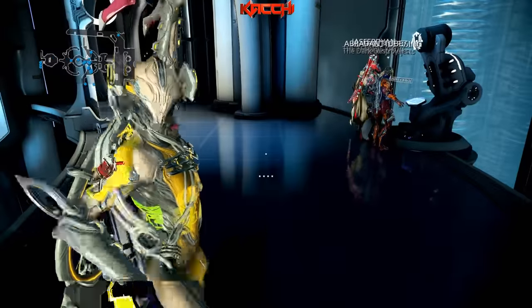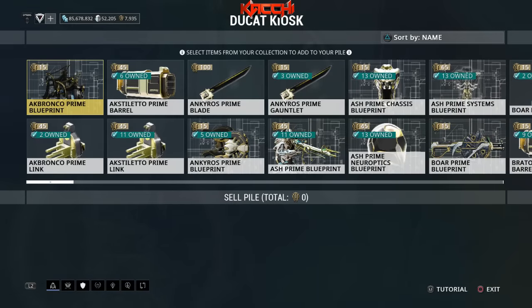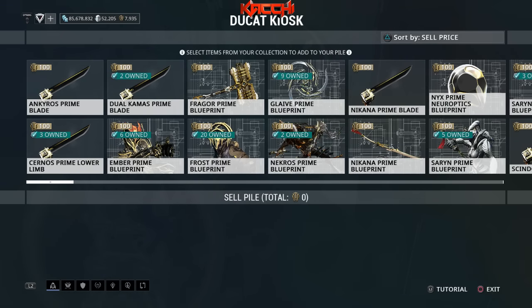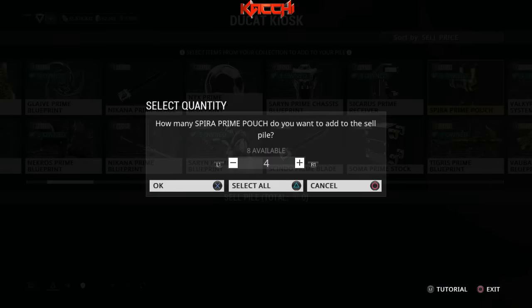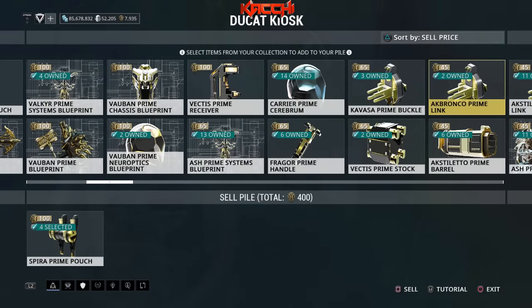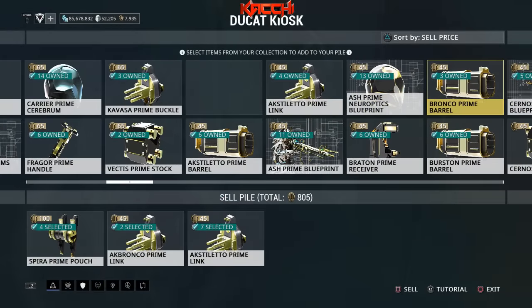Baro Ki'Teer has arrived — you can find him on the strata relay on Earth. You know the routine. As soon as I come into the relay I go over to the Ducat kiosk to dump my junk prime parts. These spirit pouches keep dropping for some reason, getting rid of at least four of these. The AG Bronco parts are pulling like at least 45 a piece so I could keep farming those — seven of these because those keep dropping as well.